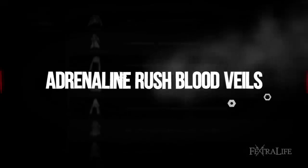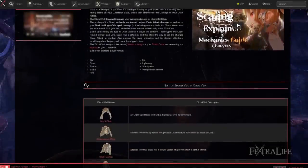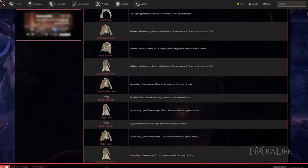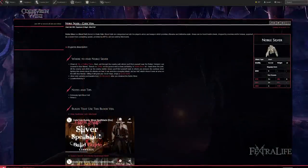Bloodveils play a very important role in the effectiveness of gifts. Your bloodcode and bloodveil work together to determine how strong your buffs are, with your weapon having no impact. When selecting a bloodveil, be sure to look for ones that grant a higher overall light gift value, or one that provides decent protection. At endgame, I have a few setups.